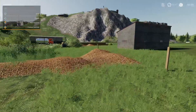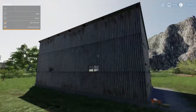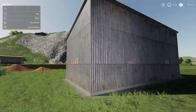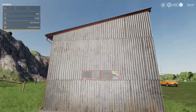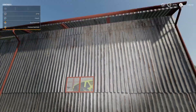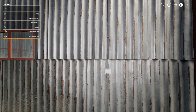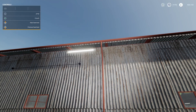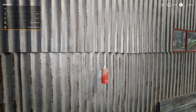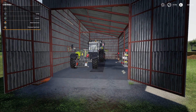Moving on, the next mod is the Metal Shed. It's a brand new metal shed — not the original — and it's quite high, a decent size at 6 meters by 13 meters with a corrugated top. It has guttering all along the edge and lights inside, with a switch on the inside wall. The door animation is very quick — opens and closes straight away.